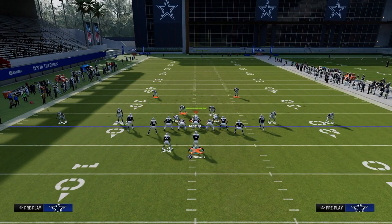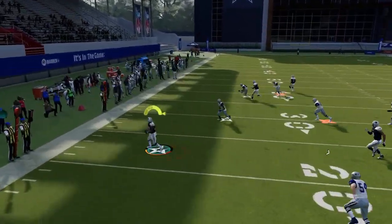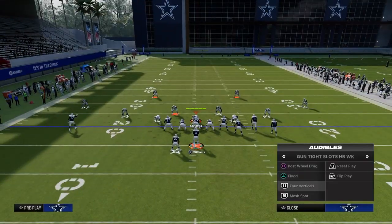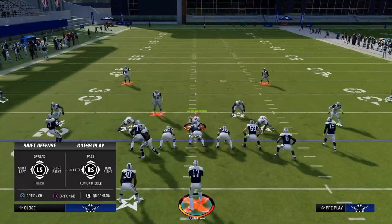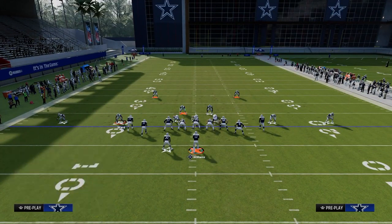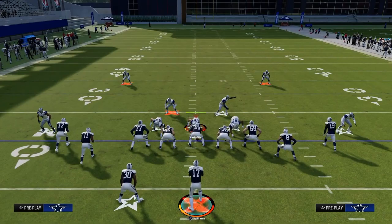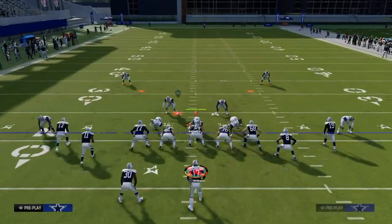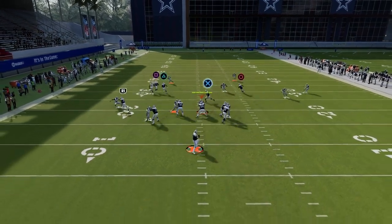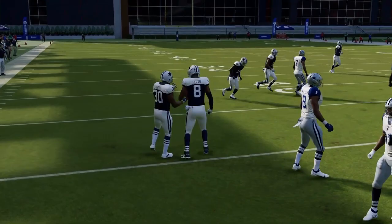Occasionally when running tight slots, they might man up the outside receiver, the slot, and the running back — a legitimate adjustment sequence. As far as reads go, they're going to have to use their defender on that post route, and the tight end will come right open underneath. There's just a lot they have to do to stop this play. The main thing you'll see them do is drop the safety on the left side into a cloud flat or deep curl flat zone.